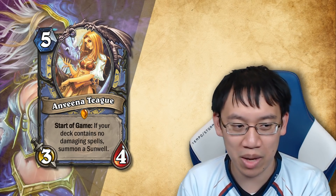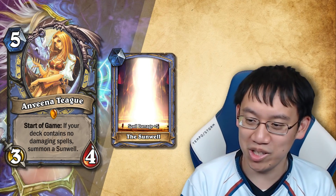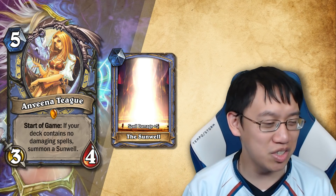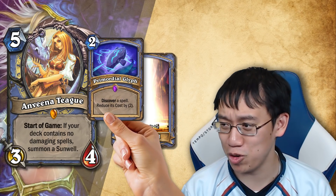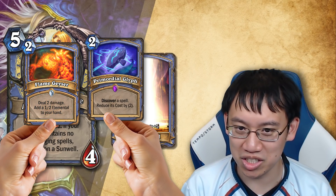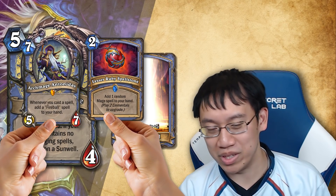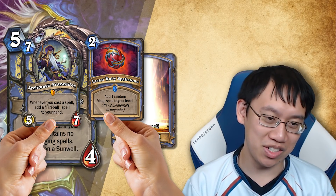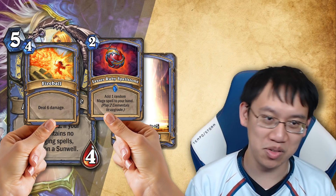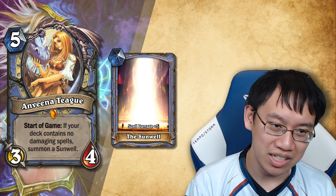Start of game: if your deck contains no damaging spells, summon a Sunwell — a card that's on the field with full damage plus five. Ridiculously overpowered. You might be asking how you could take advantage of this. The easy way is Primordial Glyph, or Steam Surger giving you Flame Geyser (two mana deal seven), Ruby Spell Stones, and Archmage Antonidas. If you just play three spells you get three Fireballs dealing six plus six plus six plus five plus five plus five damage — 33 total.